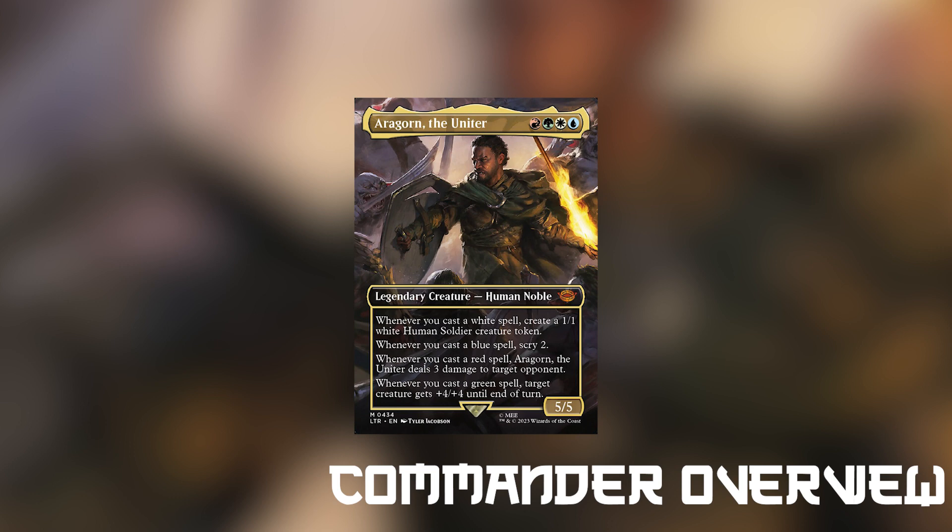So if we cast a green-white spell, for example, we can create a soldier and give something 4-4. The reason I chose humans was because we needed to take this deck somewhere, and humans allowed us to work with his white spell casting ability of creating a 1-1 human soldier. Many human cards are actually multicolored so it really all just worked together. Aragorn can really be built however you want to, but I wanted something consistent, powerful, and fun — and that's what I found this did.